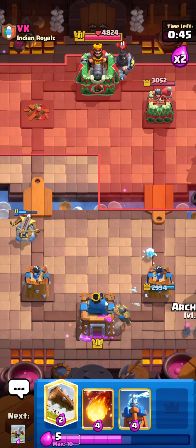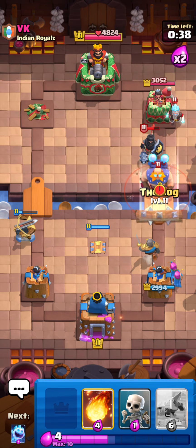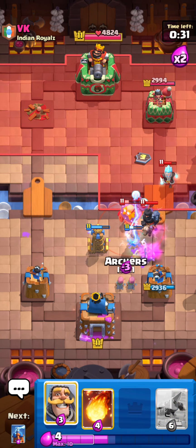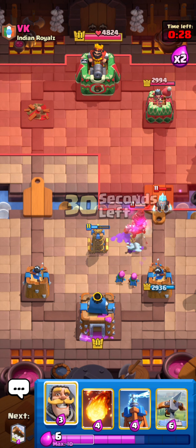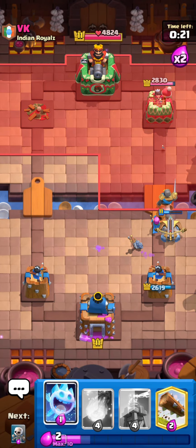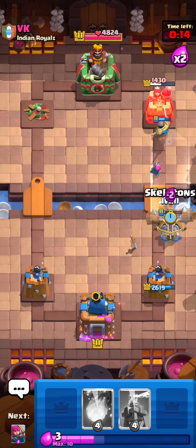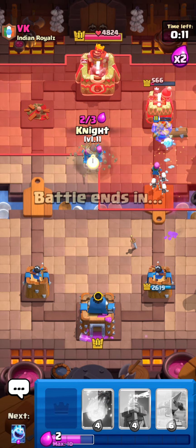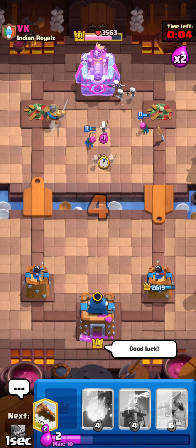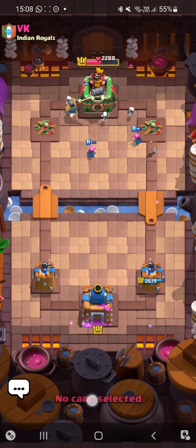My opponent's not going to give up, but I don't see any point in continuing — this game is over. He has a Lightning in here but he's just not playing it. Archers are very good against E-Giant if you can just protect them and separate them from the push. He gives up with that Lightning — might as well take the second crown. That was an interesting E-Giant game. He lost right at the start as soon as he went E-Giant in the back. Three wins now, we're one quarter of the way to finishing the Classic Challenge.